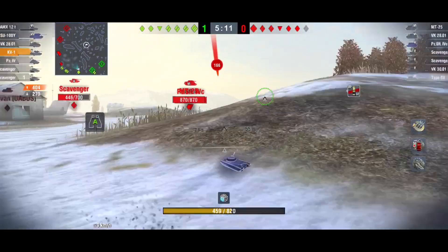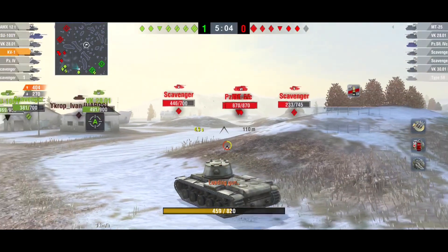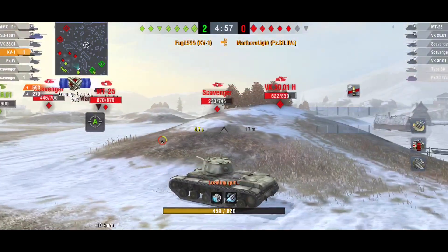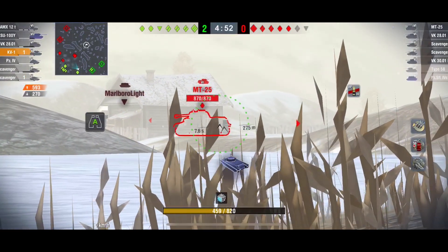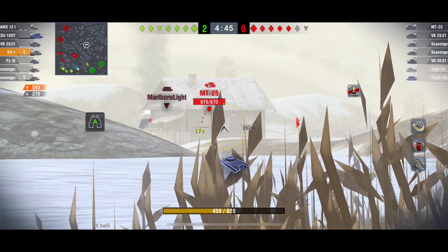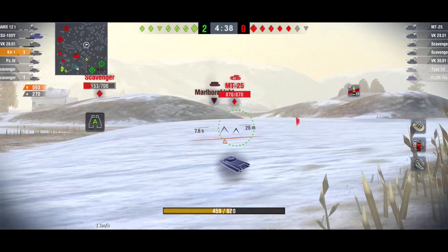They've dropped off the mini map again but they're still there. I think that was the Toaster who's put another one into me. He's giving me a hard time, I can't get to him. Instead of rushing them it's a waiting game. The Toaster's now gone — we managed to get him with a good roll. Another bad shot, clearly missed the MT-25. This is one of the mistakes people make: you can see where the tanks are, you can see there are hit points to be had.